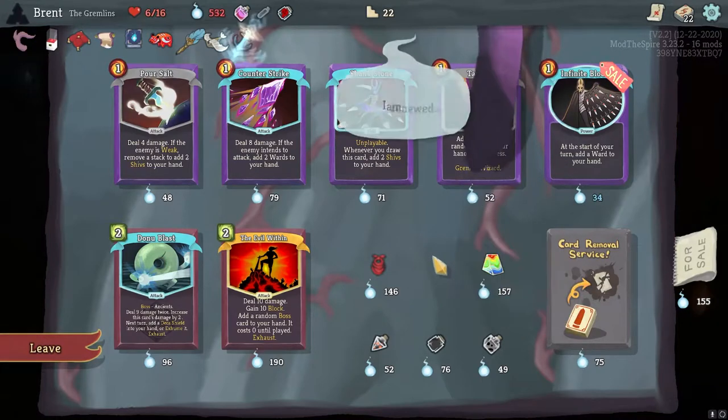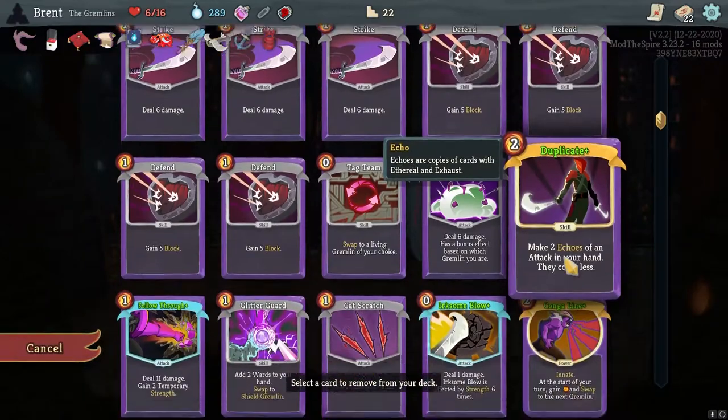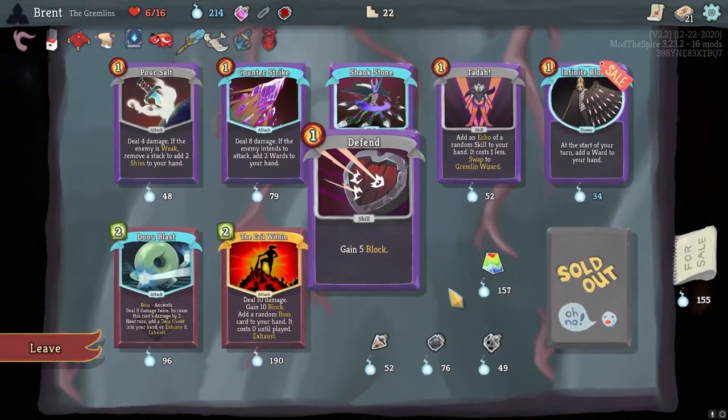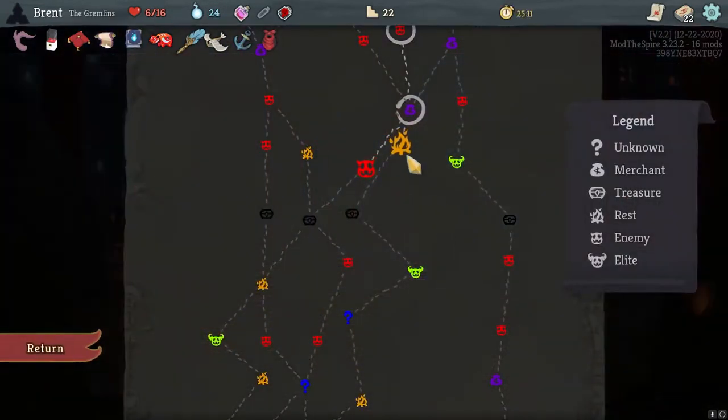Honestly Bandana is also kind of nice. Definitely taking Anchor. I will take Bandana. Let's do a card removal on just a block - the less stuff I hit like that the better. And then Evil Within is an attack we can play for free. Let's take it.